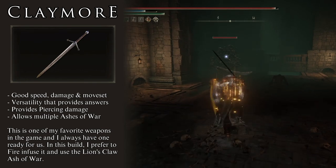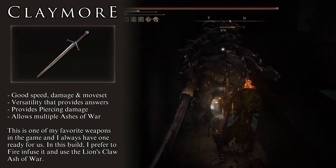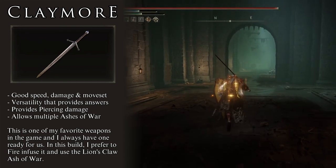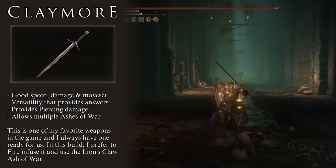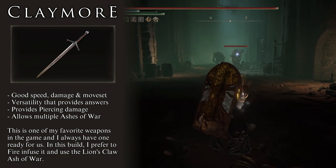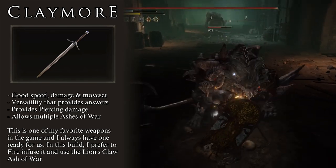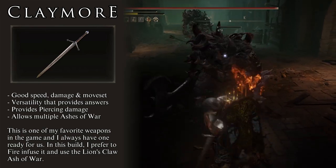The Claymore gives us access to piercing damage if required, and provides many back-pocket Ashes of War. In this build, I like to run the Claymore with fire infusion, taking advantage of our Strength scaling and providing fire-type damage. It is always a good idea to diversify damage types in case we find an enemy extremely resistant to strike damage. For Ashes of War, the basic one is Lion's Claw for damage, but we can also use Flame of the Redmanes — while heavily nerfed, it still provides good AoE damage against crowds. Overall, this is the perfect back-pocket weapon.